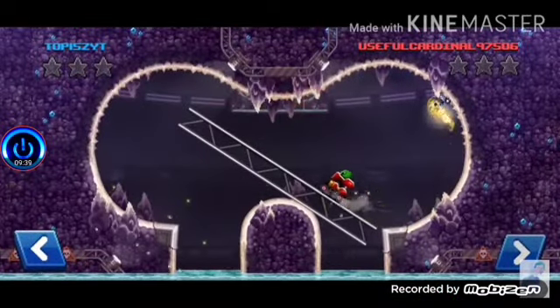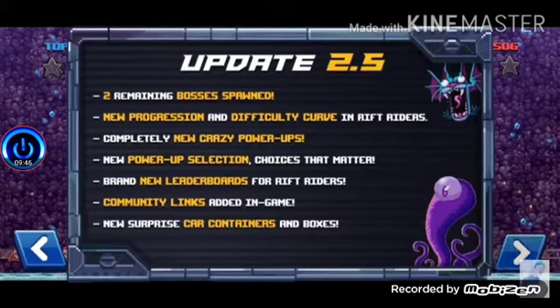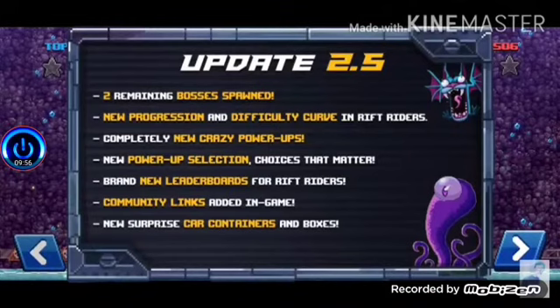We're gonna go over all the patch notes and leaks that were shared. There are two remaining boss spawns — Aerial Abomination and Tentacle Terror. There's also a regression and difficulty curve in the Riders. Let me go ahead and read that. Completely new crazy powerups — I did try it out and it was quite well done.